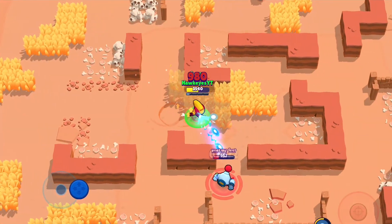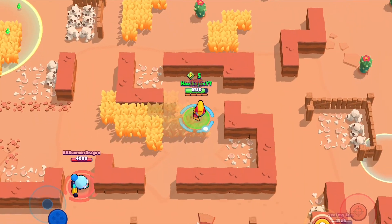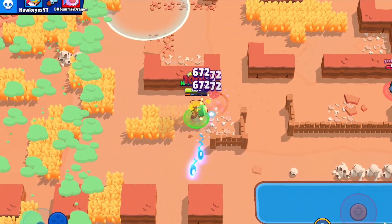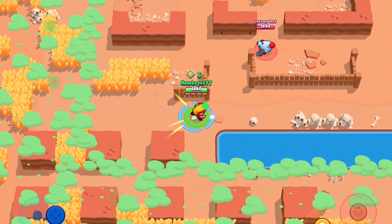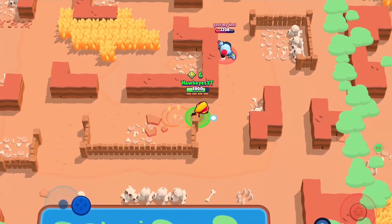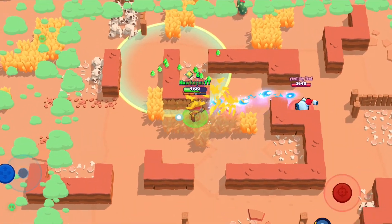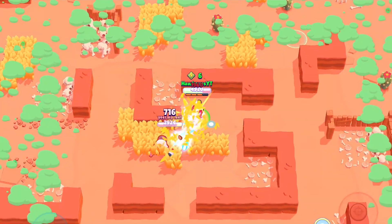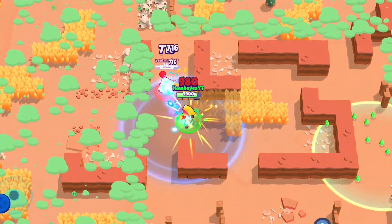I like using the first star power because the second got nerfed, letting me chain supers one after another. With either star power you want to keep moving constantly because that charges your super or reload speed — never stop. Over here I rush the Gale because he gets too close and I can kill him off. Even when bush camping, keep moving inside the bush to keep charging your super. Max is definitely the best mythic brawler and one of the best showdown brawlers overall. If you liked this tier list, subscribe and like — I'll be covering more videos on different rarities and topics.